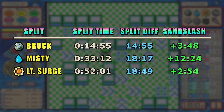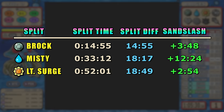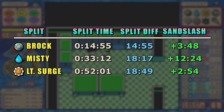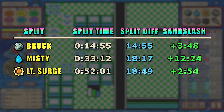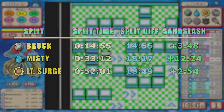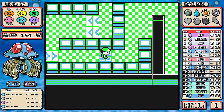I got caught up talking about the slow leveling group and Wrap and forgot about split data, so let's bring it up now. I'm competing against Sandslash's time — a top-10 Pokémon with an incredible time. Despite having a love-hate relationship with Tentacruel, we still have almost a three-minute lead after Lieutenant Surge. The Misty split is a little ahead because we did Misty before Nugget Bridge, whereas Sandslash did it after. Three minutes over a top-10 Pokémon — pretty good despite everything.